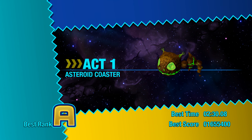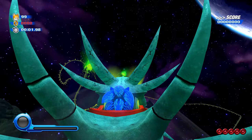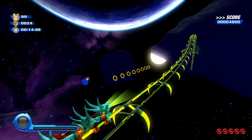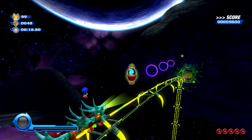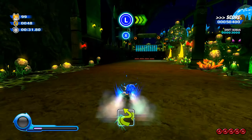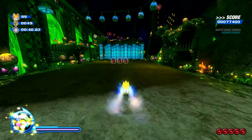In Asteroid Coaster Act 1 there is this notoriously known wisp capsule that you can't grab because they didn't code in the collision for it in vanilla Ultimate. I want to see if this mod fixes that. Doesn't look like it fixed it — I'm jumping and I still can't collect that capsule. Oh man, that sucks. That was the one thing I was really hoping they fixed because it really annoys me.